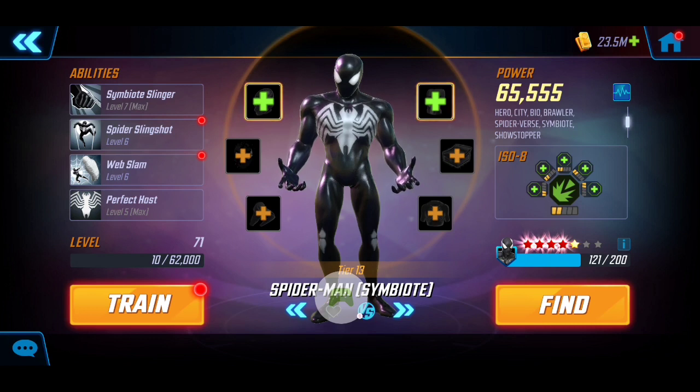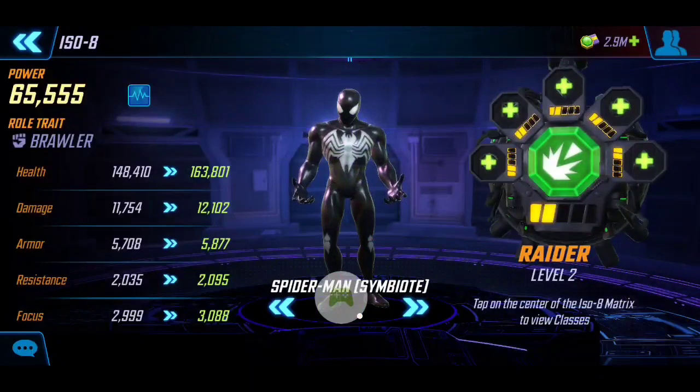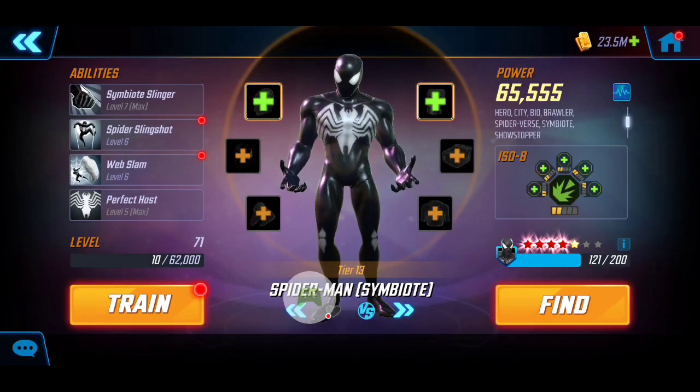Let's dive into the roster and then I'll show you guys the gameplay. First and foremost, I have a quite formidable Symbiote Spider-Man at 65k. I've T4'd both his basic and his passive to really allow the symbiote roster to flourish. For his ISO-8 I have the Level 2 Raider to apply critical hits and increase his critical hit chance.